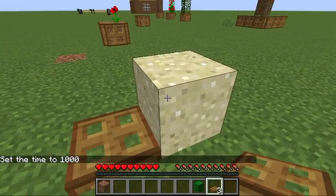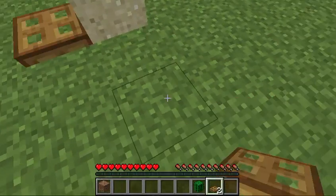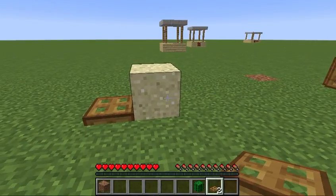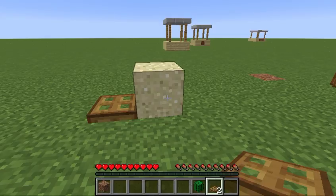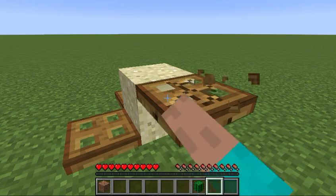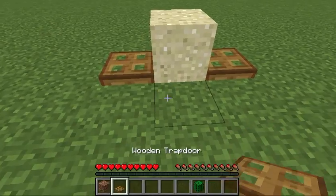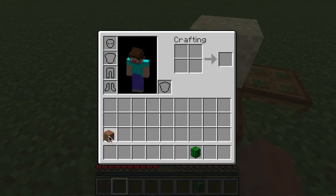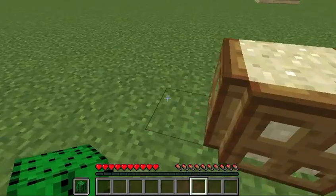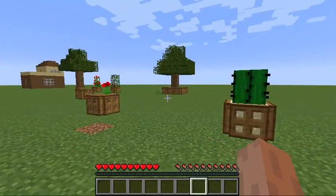I will do it once again, except with a block of sand for cactuses. Place the sand on the ground. Make sure you've highlighted the block in the downward region when you click it, so you don't misplace it. And then — boom! You also have a cactus.